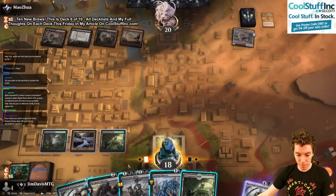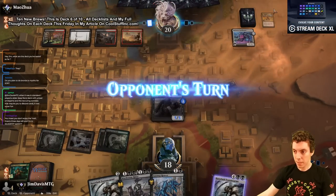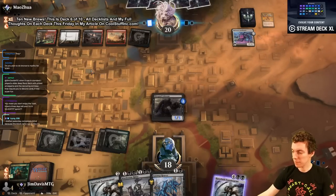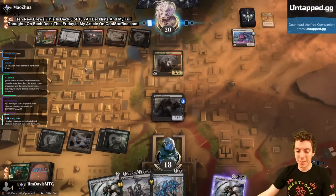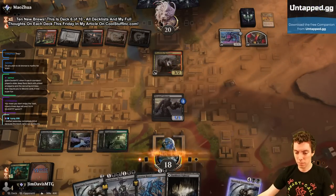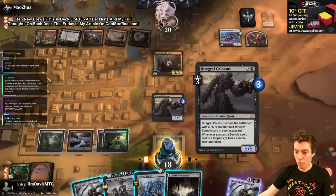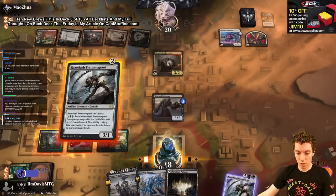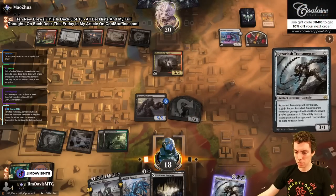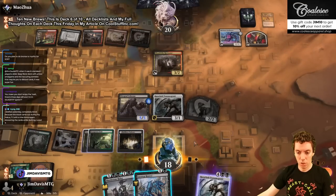I'm gonna play a 5/5 Colossus now. They had two kill spells that can kill a 3/3 for three mana which is pretty crazy. Blood Tithe Harvester, make a Blood. We draw lands — we can go Razorlash and Reaver, also have the Murderous Rider. We have a 5/5 Colossus to start casting stuff. Make a token — make a land. If I attack and they block and Stomp it, kinda sucks, but I think it's fine if we just play more things too.